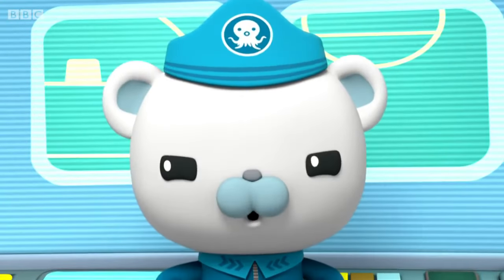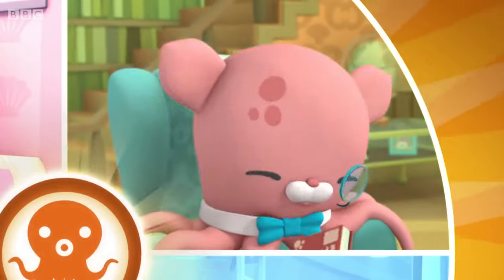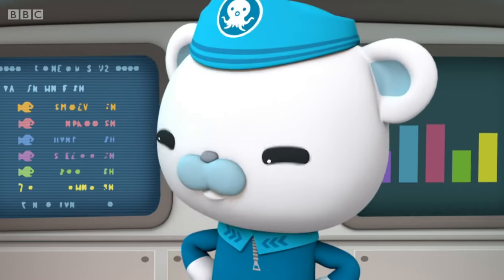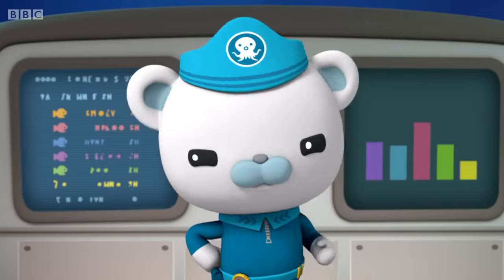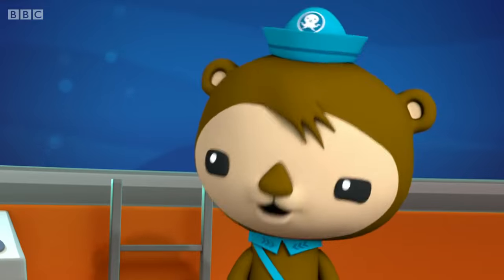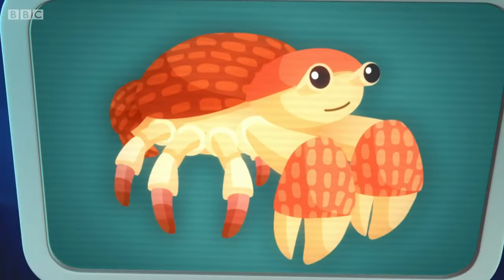Octonauts to the HQ! Octonauts, we need to find a way to open up Calico Jack's Coconut! We'll need the help of the greatest coconut cracker of all! The coconut crab — the largest land crab in the world!